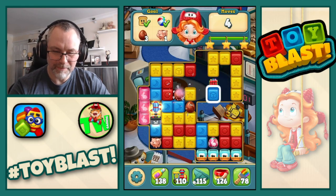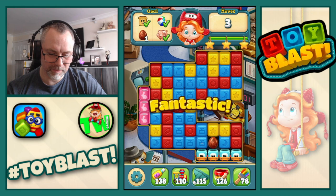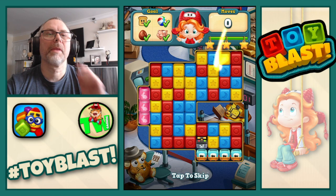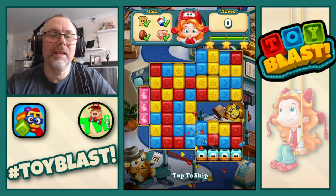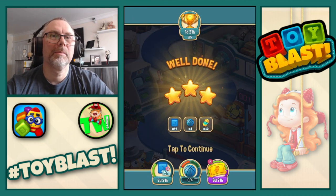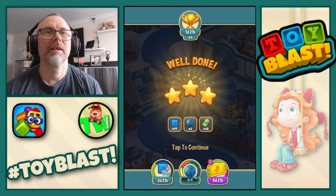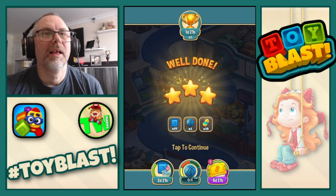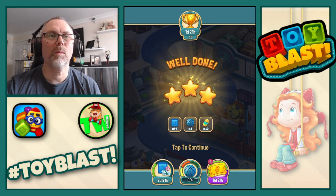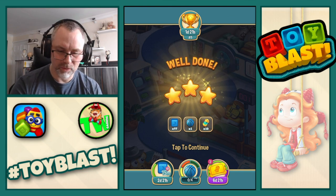Run out of moves. Double puzzle and collect our last egg — there we go. I must really keep an eye on how many moves I've got left. I get carried away pressing the old screen, getting involved, and then I have to pay some coins. We get 3 stars, 97 blue blocks, 1 blue basketball, and 10 liquids for the pass.